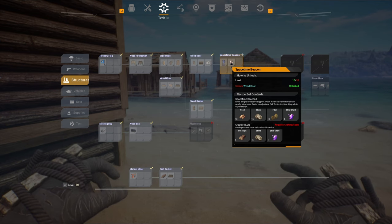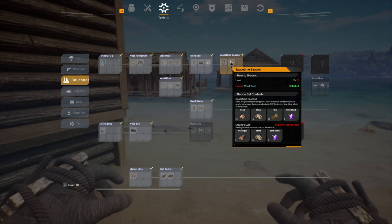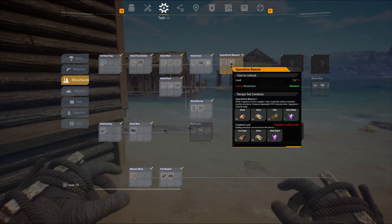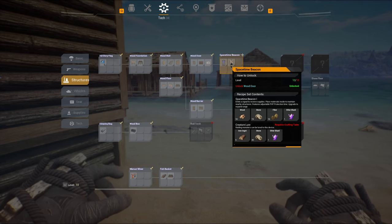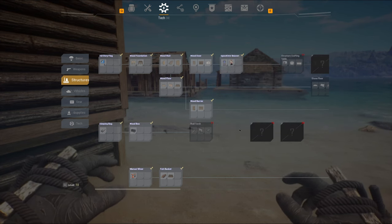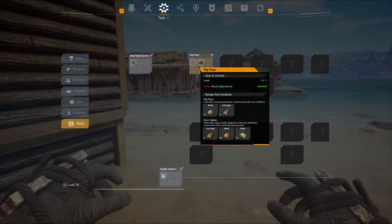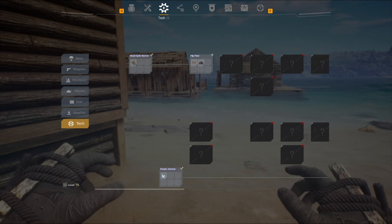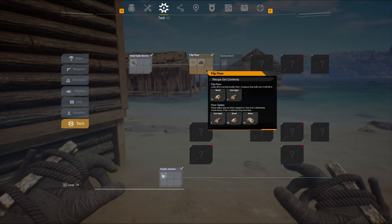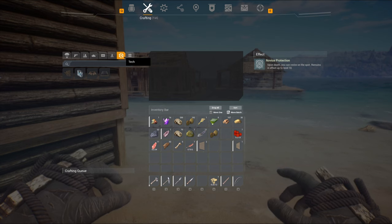Space-time beacon — emits a signal to receive supplies, place materials inside to maintain nearby structure, adjustable PvP protection time, upgrade to expand range. I'm not really sure what any of that means but we'll unlock it. Flip floor — traps! Simple jammer — I gotta make one of those for this NPC and test it out. We can make traps now!